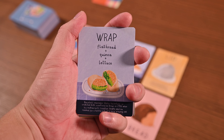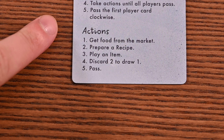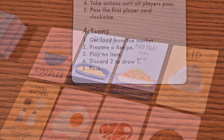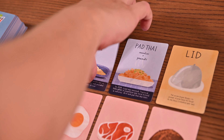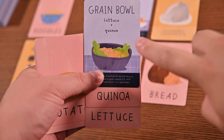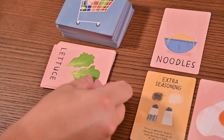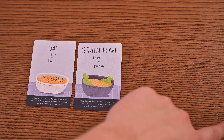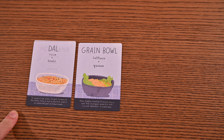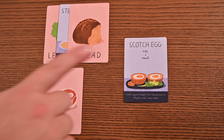Fourth, starting with the first player, each player takes one action until all players have passed. The actions you can take are: Get Food from the Market — take one card from the market and add it to your hand. Prepare a Recipe — if you have both the recipe and the corresponding ingredients in your hand, discard the ingredients and place the recipe in one of your five slots. You're limited to five recipes per game, but you may replace any recipe you've already made.